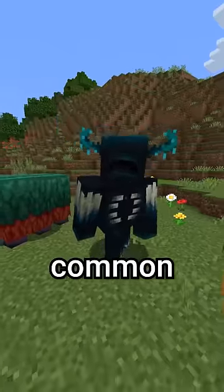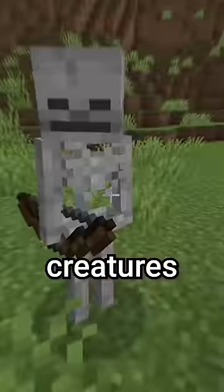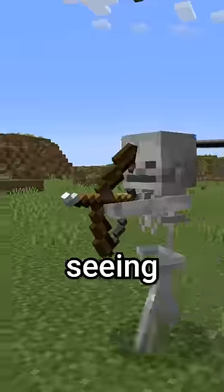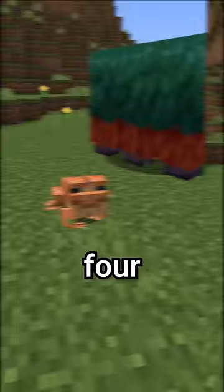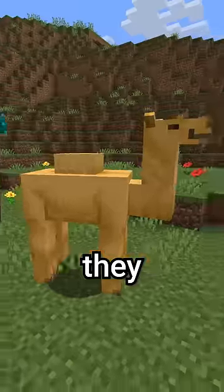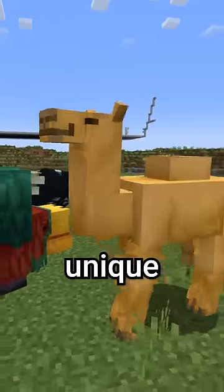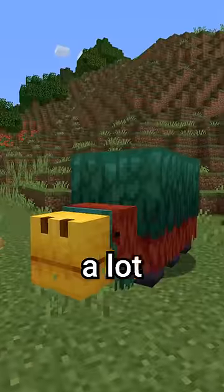These four mobs have something very unique in common that you might not expect. Creatures like skeletons have their animation hard-coded, which is pretty easy to tell seeing how simplistic they move around. But these four use something completely different — they actually use bone animation, which means each of their joints can be given a unique thing to do, making them look a lot more alive.